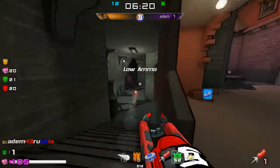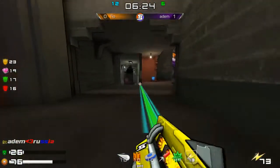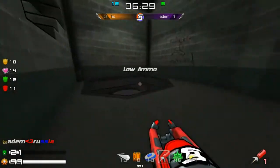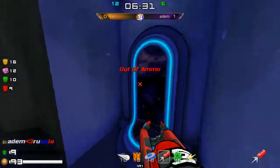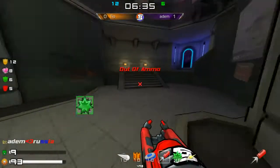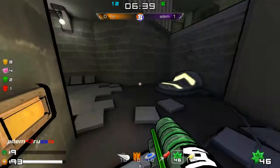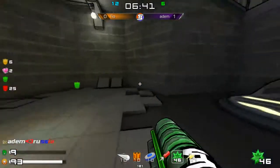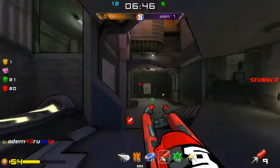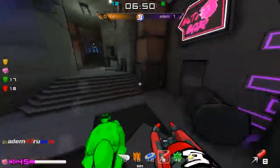Both items are distributed evenly again. Nice rail from Tio — hitting really what he must to keep himself in game and give him still some chance to take this map. Three and a half minutes to go and six frags difference. It really is hard for Tio to do something because Adam is hitting a whopping 55% rail accuracy. Big fight here at mega health — nice popup by Adam and oh my god, he still dealt a lot of damage and it's enough for him.